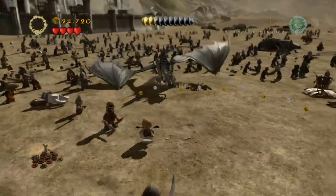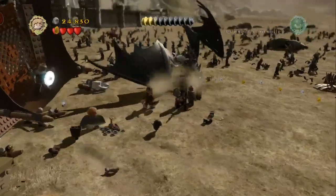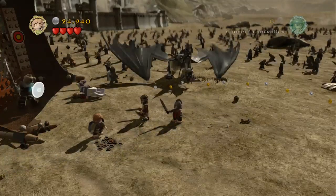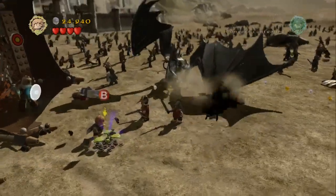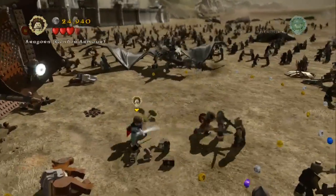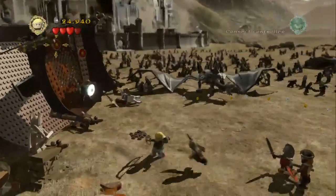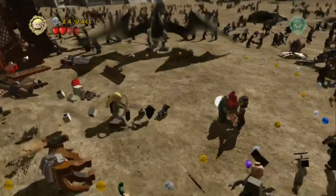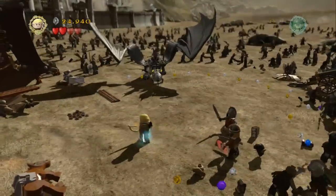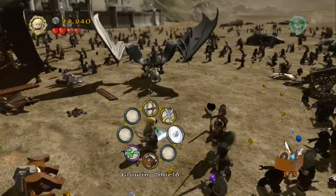Once you gain control of your characters again on the fight with the Nazgul and his beast, switch over to Sam. Plant the seed on the left hand side here which will give you the green herb which we need for the second part of the fight, so just put that away. Switch up to Legolas and we're just going to shoot the two targets on the top here which will cause the orc with the glowing shield to drop down. If you shoot him and kill him we can pick up the glowing shield which is the first of three items.